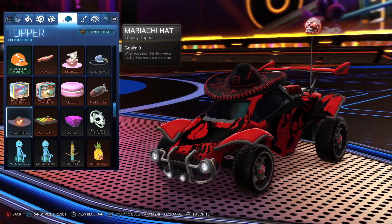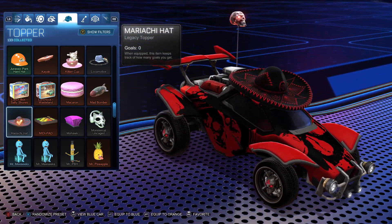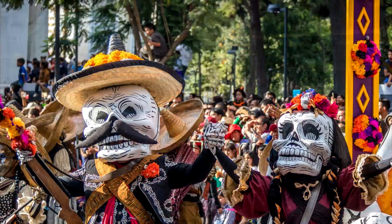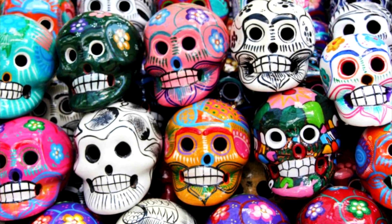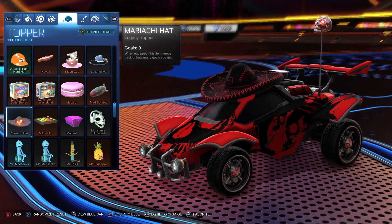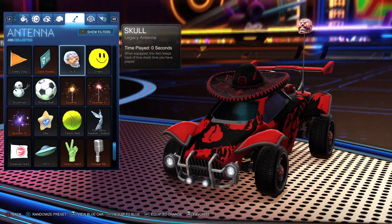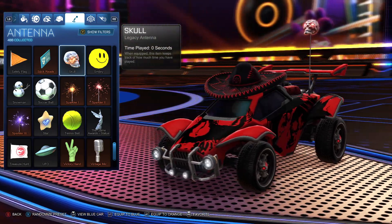For the topper, we have the mariachi hat — it's black and red, so it fits the design. There's also a back story: mariachi bands belong to Mexican music culture, and in Mexico they celebrate the Day of the Dead — Día de los Muertos — which is a celebration of death where they often paint clay skulls. So it actually links to this skull design. We also have the Skull Antenna, which is literally the same skull you see on the Servergate wheels.